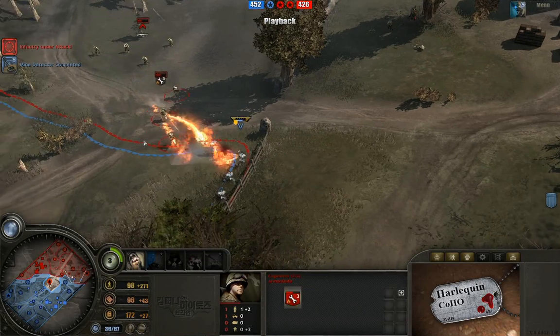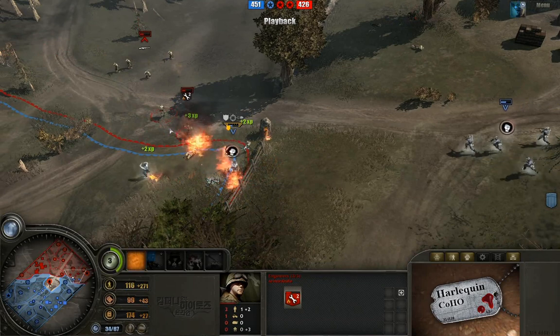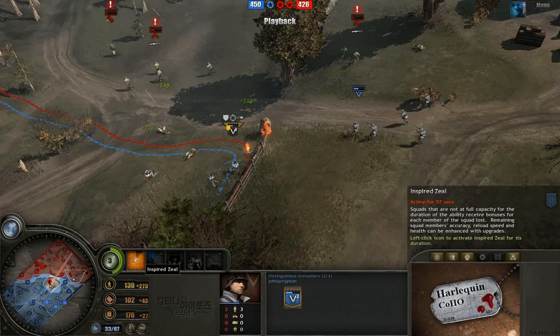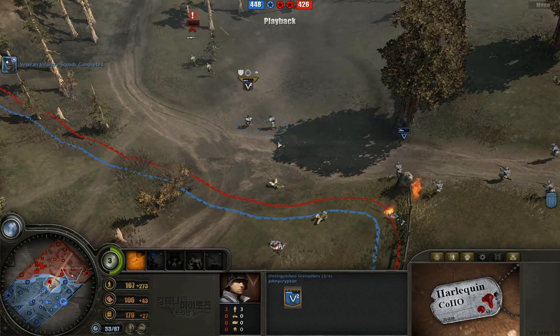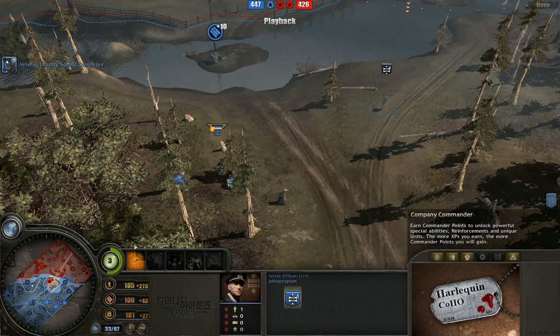Grenadiers here now fighting away. Engineers with flamethrowers coming in, putting some serious pressure on these grenadiers, burning everybody alive. They're running away, but he does activate Inspired Zeal. Once again, Inspired Zeal is a free ability, and it buffs your units based on how many losses they've taken. So each of these grenadiers has two buffs on them from that — it increases a wide variety of stats depending on how you level it.